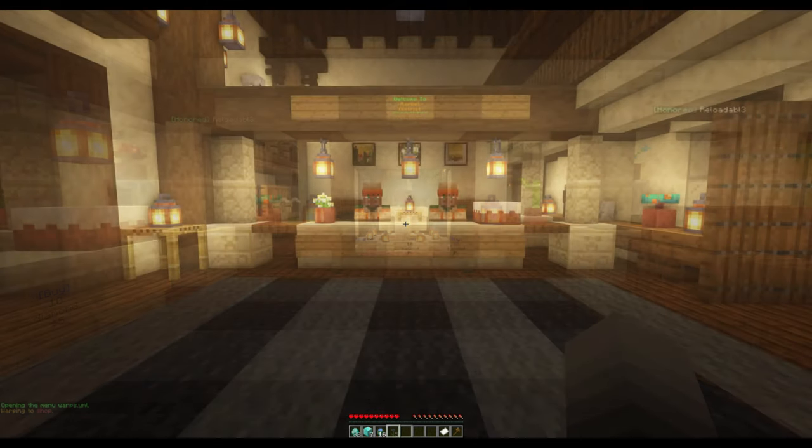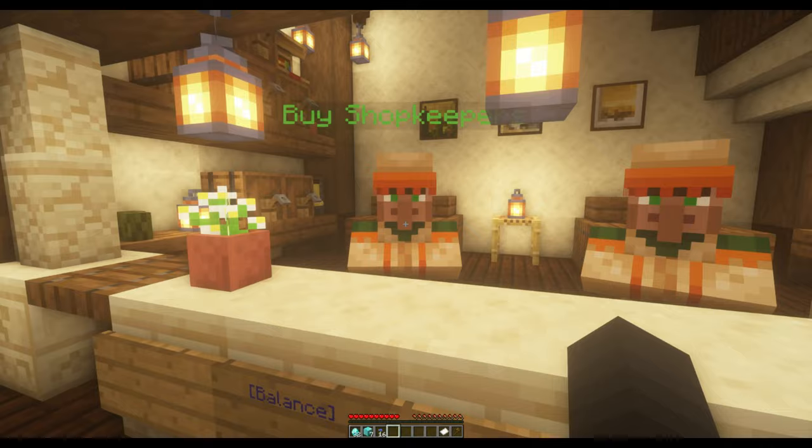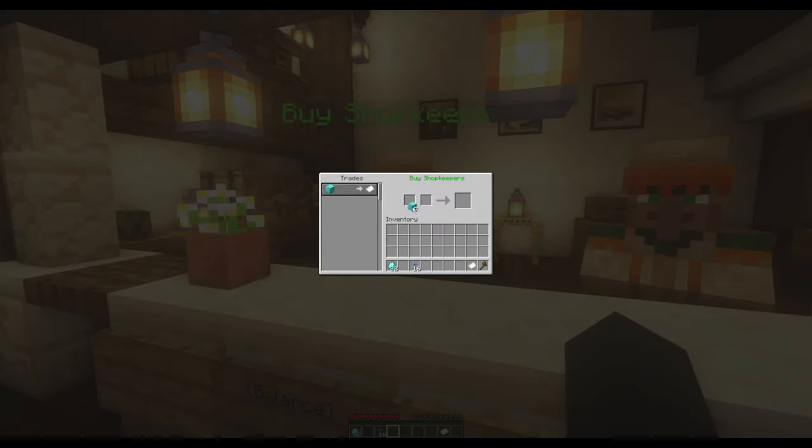At the warp, you will see everything you need to purchase a shop. There are two villagers, each who sell a special item called Shopkeeper for one diamond block.